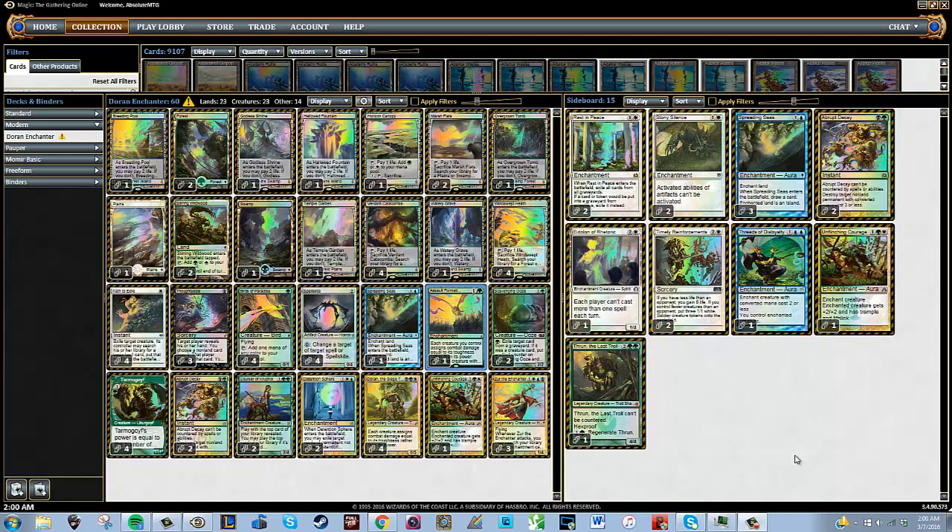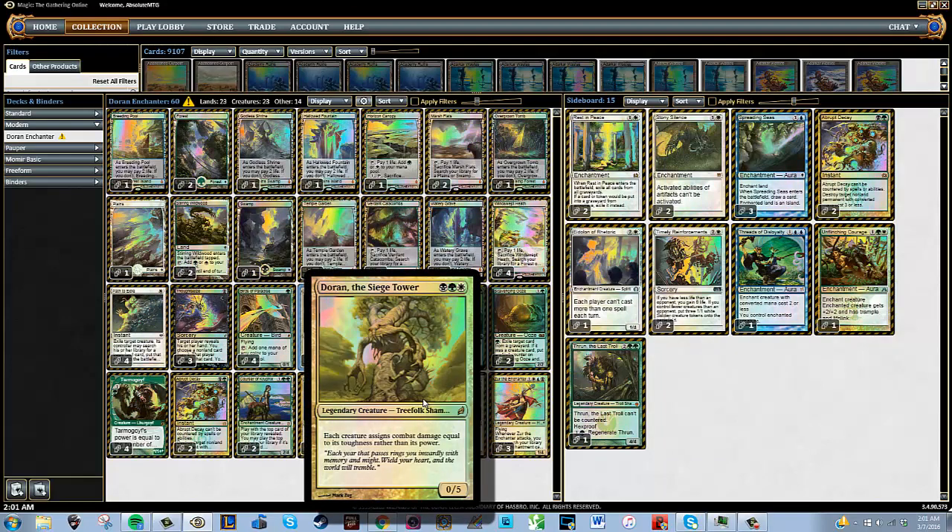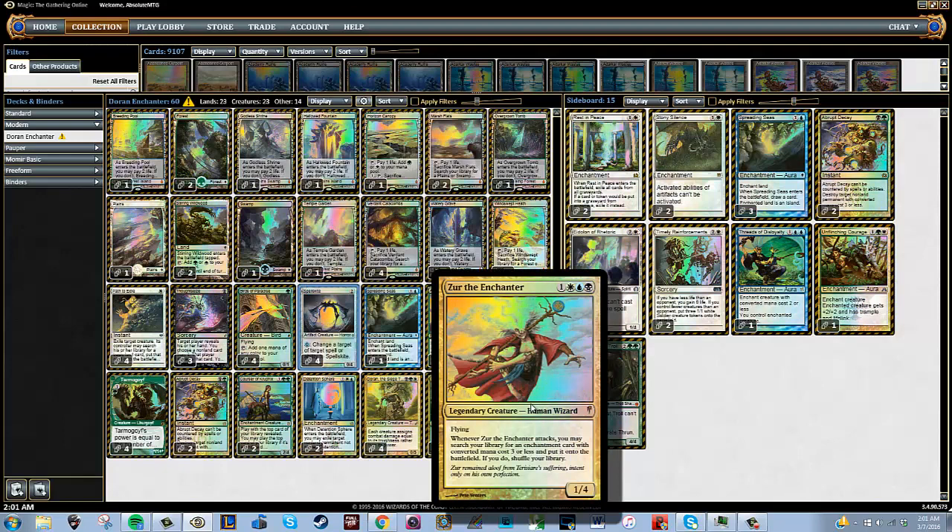Hey, what's going on guys, Nick here from AbsoluteMTG and welcome back to another video. Today we are going to be taking a look at a Modern deck, and this one is Doran the Enchanter. This is a homebrew deck that I've been playing for a little bit of time. It actually started when Splinter Twin was still in the format and I wanted to play a deck that could utilize Spellskite as a four-of, and also play cool cards like Doran the Siege Tower and Zur the Enchanter.